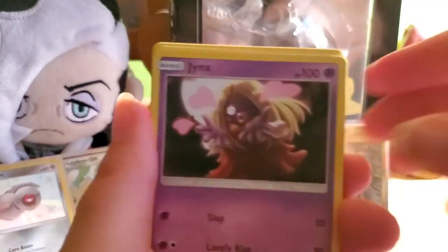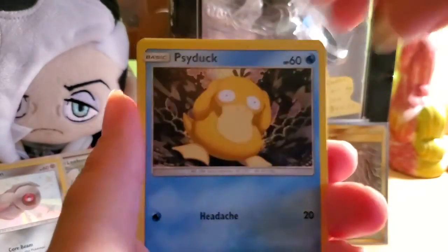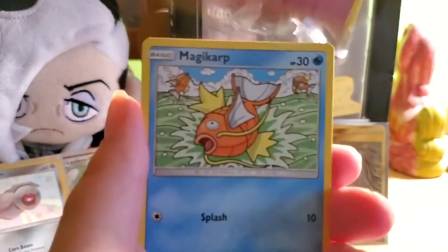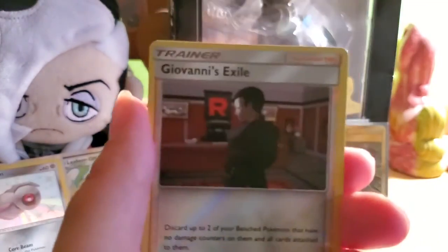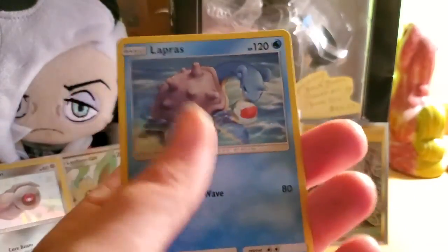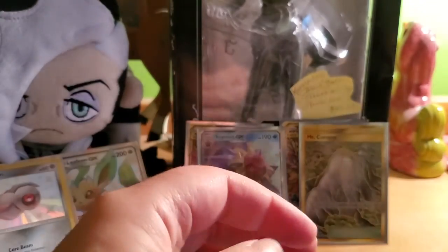Pack seven: psychic energy, Jynx, Graveler, Farfetch'd, Psyduck, Clefairy, Magikarp, Ekans, Voltorb, reverse holo Giovanni's Exile, and a Lapras non-holo rare. No problem.